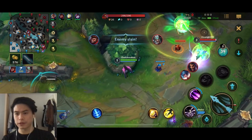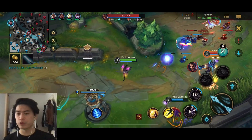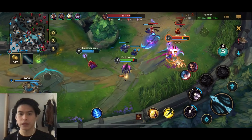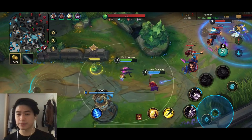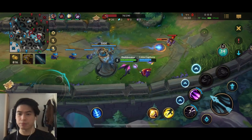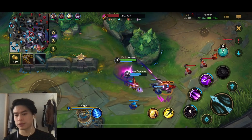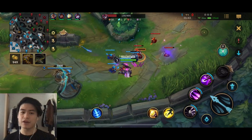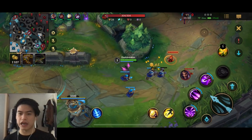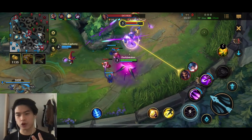First blood from Wukong. I think this lane is kind of annoying because Draven and Sona are pretty strong in the early game, so we have to play it kind of safe. Kai'sa is one of those champions that rely on getting items for the power spike. The first power spike is after Blade of the Ruined King and BF Sword - you'll have enough AD to upgrade your first ability. The next power spike is Runaan's Hurricane, giving you enough attack speed to upgrade your third ability.